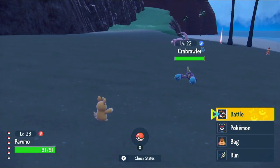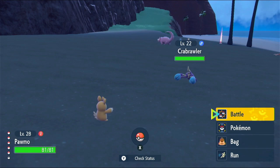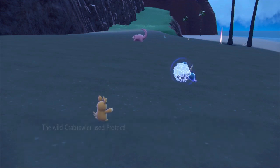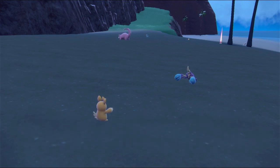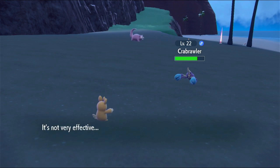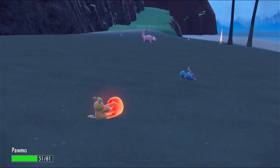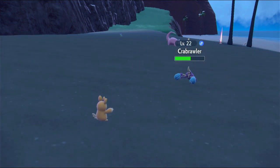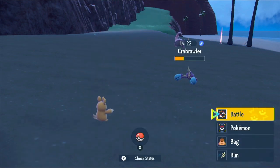What is this thing? Crab... Crabrawler. Cool. Let's use Bite while it uses Protect - which means I can't hit it. Bite - not very effective, interesting. Brick Break - let me try Arm Thrust. I think it's probably a Fighting type. This is gonna hit multiple times but hopefully not too many. That's good. Let's go Poke Ball.